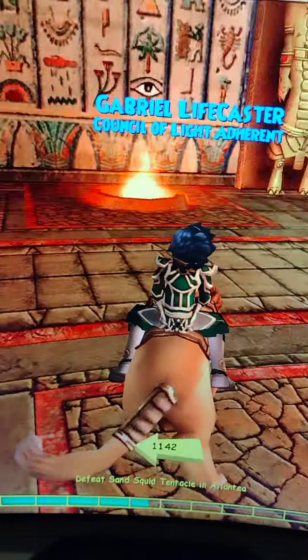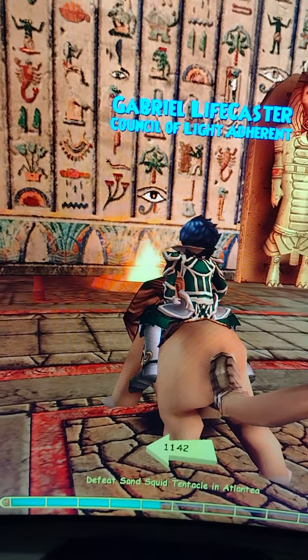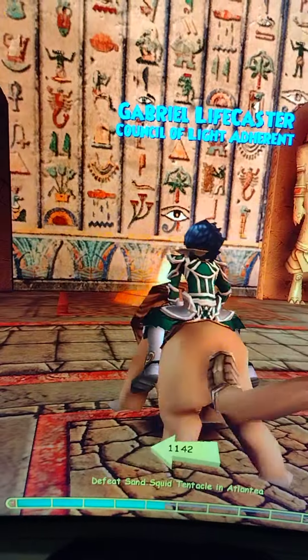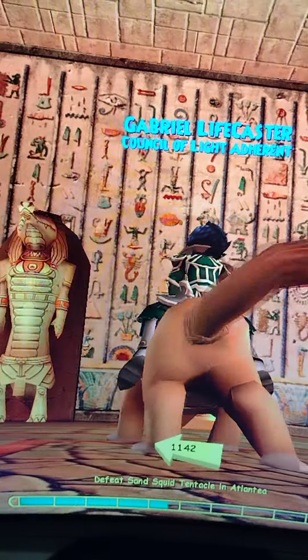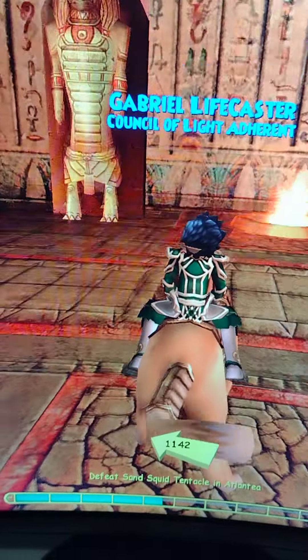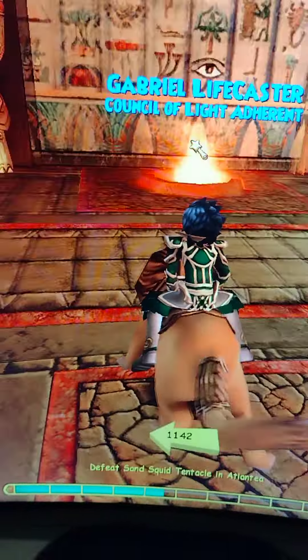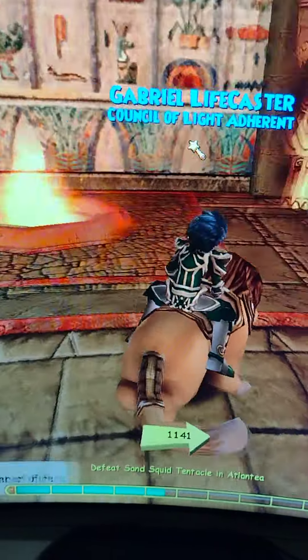Hi everyone, this is Gabriel Lifecaster. I was in Krokotopia and I noticed something interesting — on this wall there are two eyeballs that are more detailed than any other eye on the wall. There are other eyes up there too, but those are the only two that seem to be really well detailed.